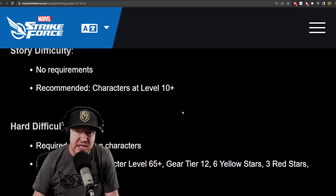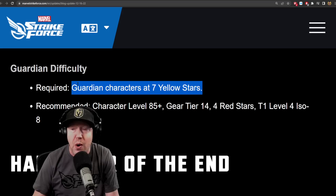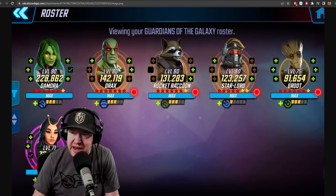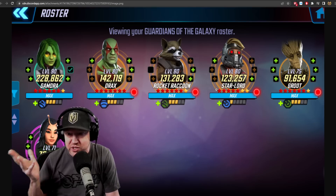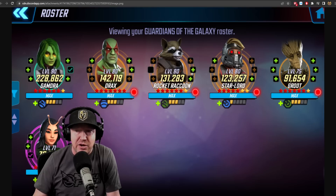The Guardian difficulty requirements: 7 yellow stars required for all Guardians, recommended at level 85, gear tier 14, four red stars, and green ISO 4. Gamora is a Guardian. Also, Rocket and Star-Lord need to be gear tier 15 to max out the Nowhere Heist event, which recurs every four weeks. I think it's okay to put some resources in, but in general Guardians are really bad — I wouldn't put a lot of resources in just for this event.